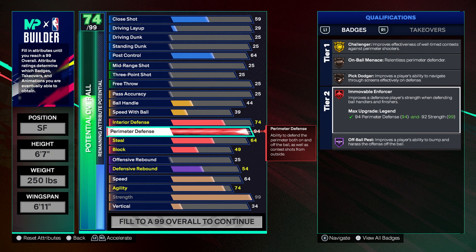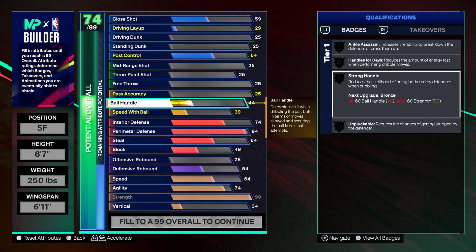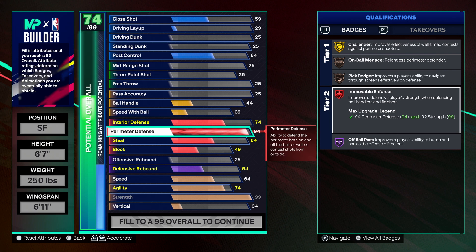When you read the description, Immovable Enforcer improves a defensive player's strength when defending ball handlers and finishers. To put it simply, this badge is basically the direct counter to Strong Handle. Strong Handle reduces the likelihood of being bothered by defenders when dribbling — it lets you bulldoze over people like prime LeBron in Miami. The direct counter to that is Immovable Enforcer, which you put on to stonewall them and stop them from just bolding over you and getting to the rim at will.